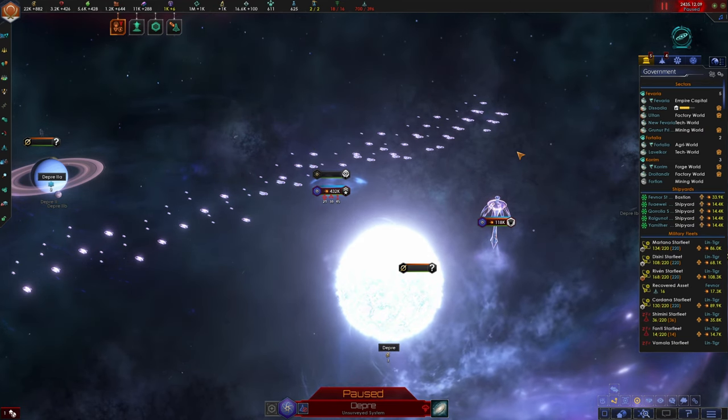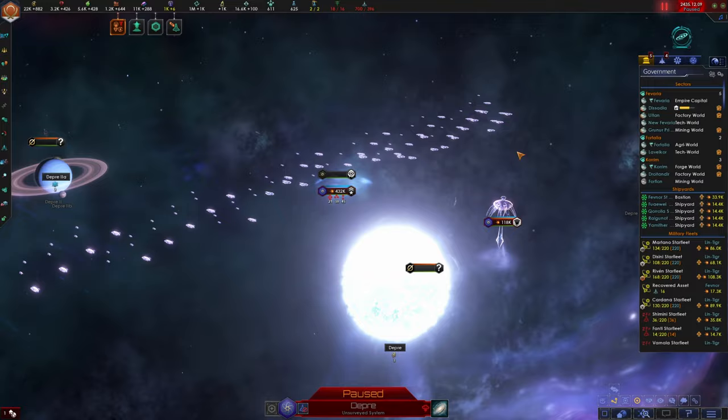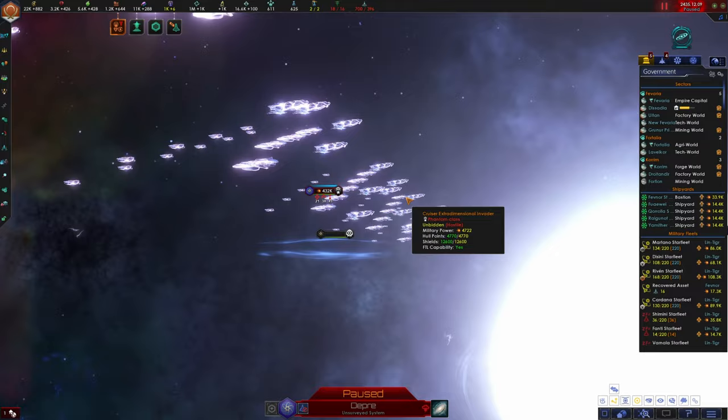Hello everybody and welcome back to Solaris. The Unbidden is here. These are invaders from another dimension and their ships surely do look the part. They look like ghost ships.